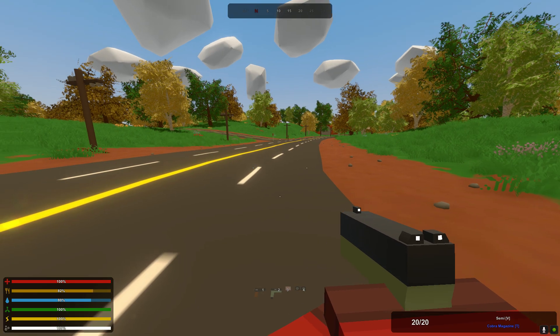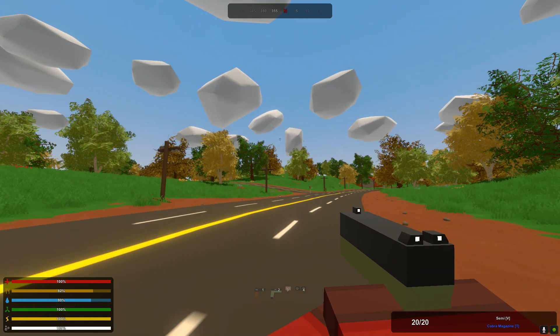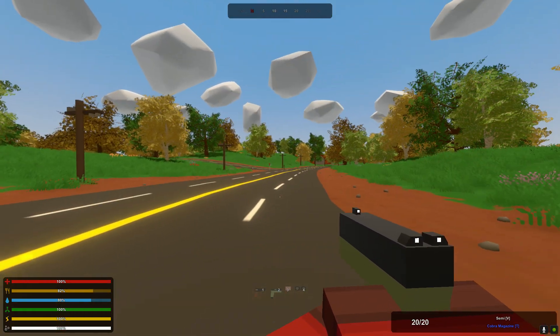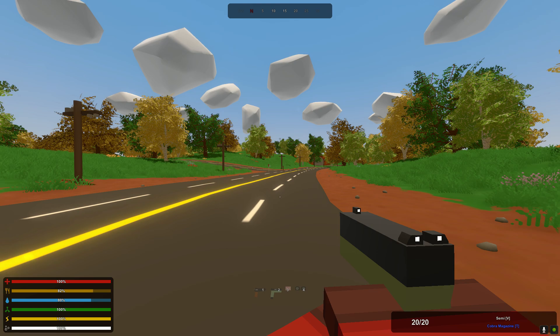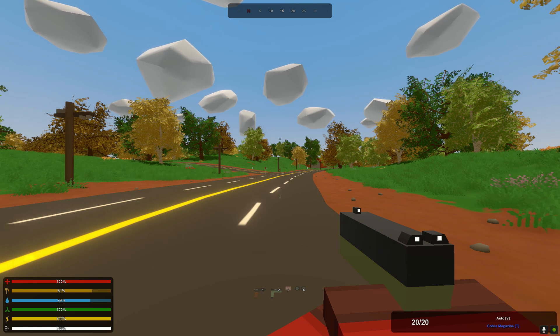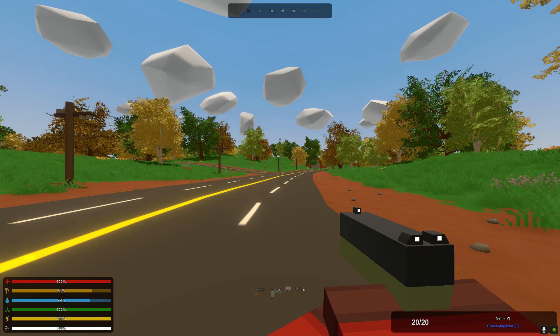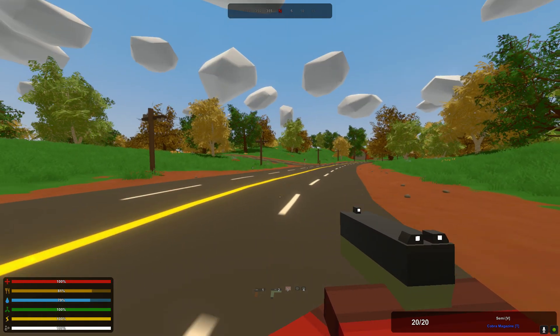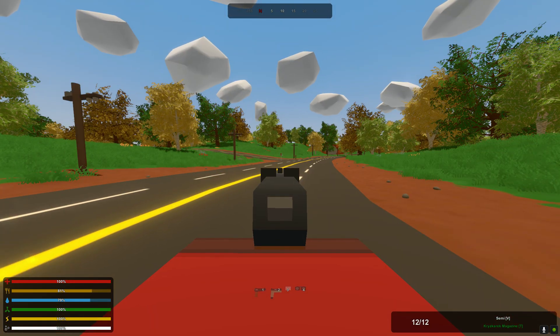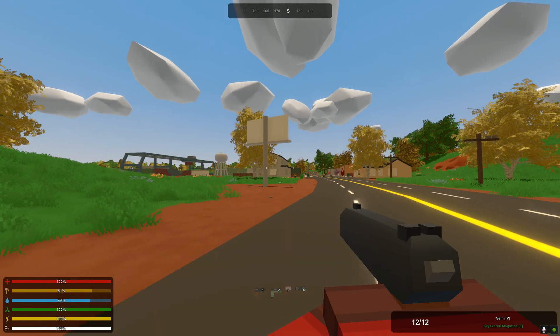It was actually funny, because this is that gun that we got from the police station a few episodes back. I was saying how I didn't like it because it was fully automatic. Well, when I went to re-watch the footage for that episode, I saw that actually you can change it from auto to safe to semi. So we get to keep it on semi now. We also have this cool little Russian pistol thing that we got from the bank in Alberton.